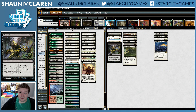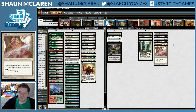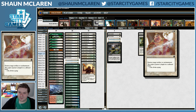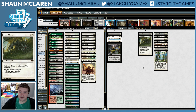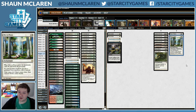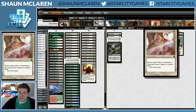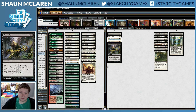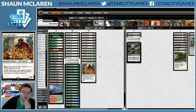Against mono-green — not exactly a deck you see in Modern a lot. We're definitely not going to put in Leyline of Sanctity. Could put in Disenchant, basically preemptively for Utopia Sprawls or Ratchet Palms. Rest in Peace does stop Strangleroot Geist, but not really what we're looking for. Stony Silence seems worse in the dark than Disenchant even in theory. Sram actually seems good against mono-green because they're not going to have much removal.